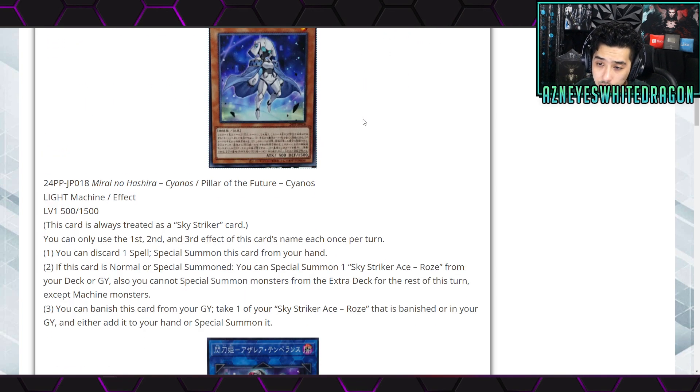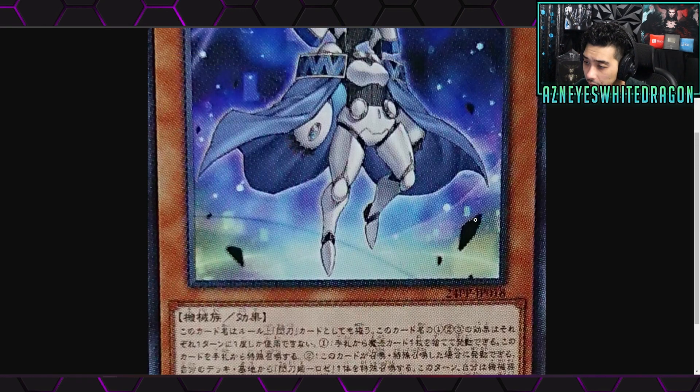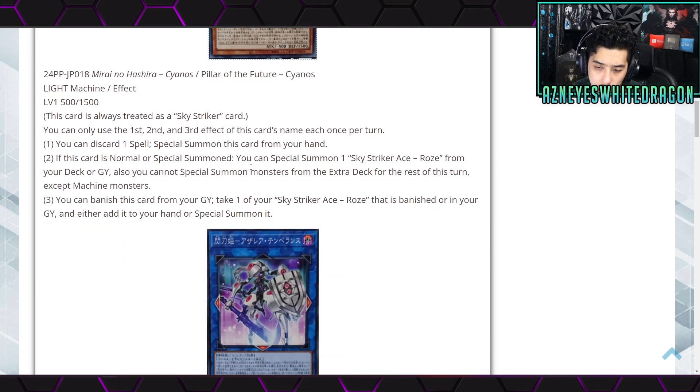The first new card is called Pillar of Future Cyanos. It's going to be 500 attack, 1500 defense, a Light Level 1 Machine, and it's always treated as a Sky Striker card. You can only use the first, second, and third effects each once per turn. The first effect: you get to discard a spell to special summon this card from your hand. The second effect: if this card is normal or special summoned, you get to special summon a Sky Striker Ace Rossa from your deck or graveyard, but you can't special summon monsters for the rest of the turn except Machine monsters. The third effect: you can banish this card from your graveyard to take one of your Sky Striker Ace Rossa that is banished or in your graveyard and either add it to your hand or special summon it.